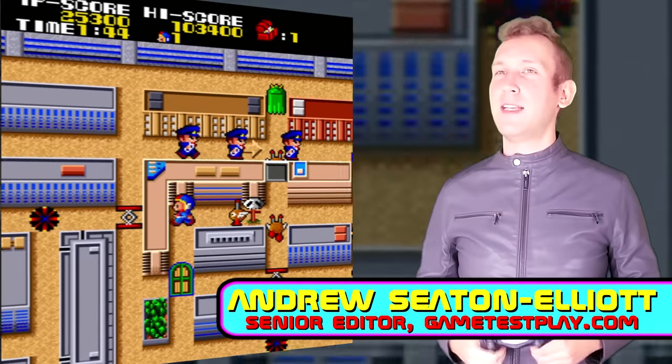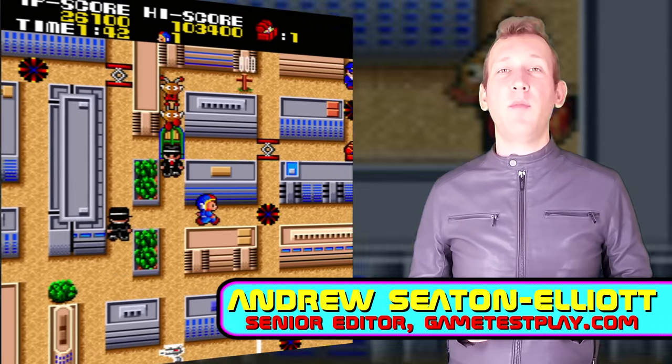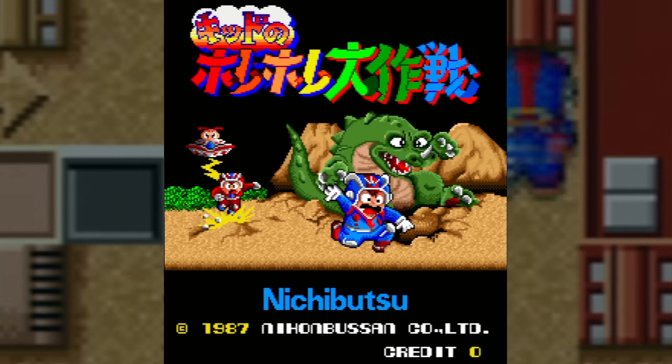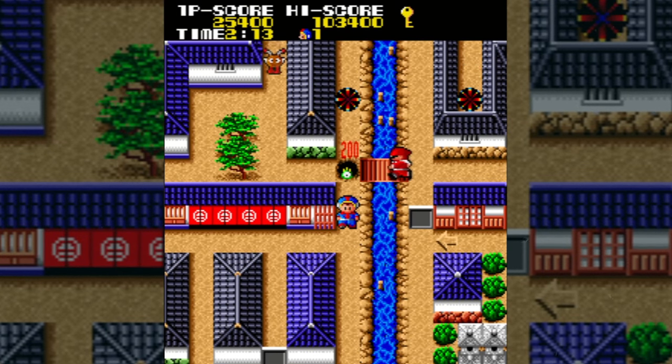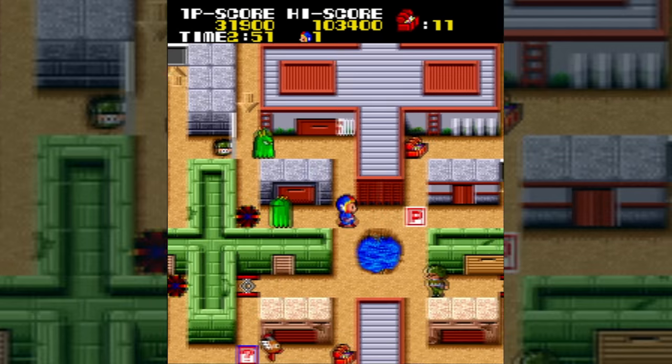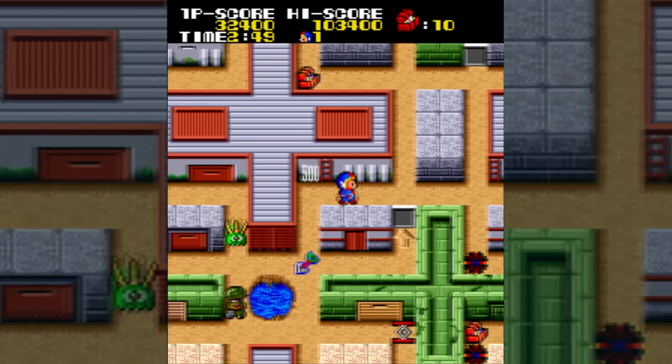Hi, this is Andrew from GameTestPlay.com and today I'll be playing Kids Hora Hora Daisaku-san. KHD was made by Nichibutsu in 1987 and released through Hamster's Arcade Archive series on the PS4.